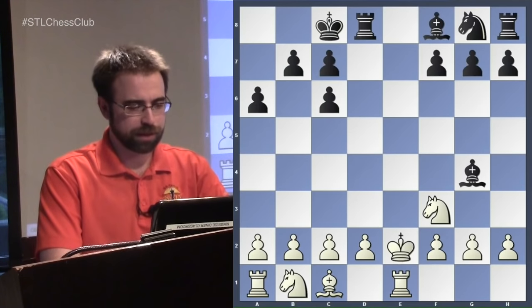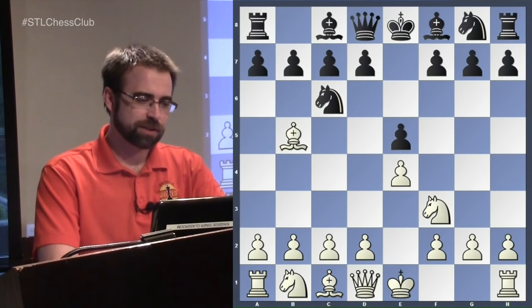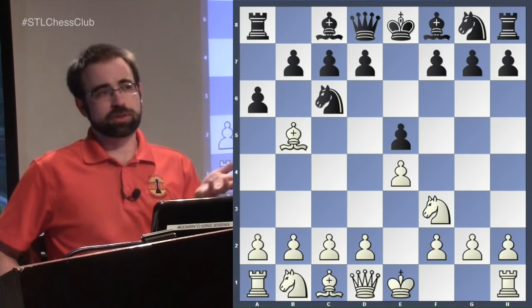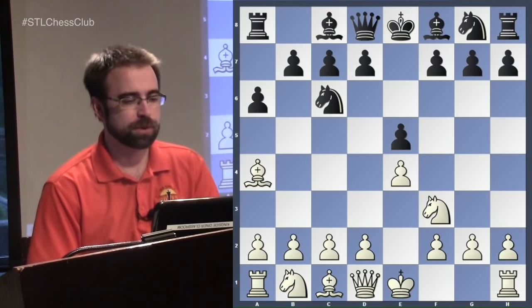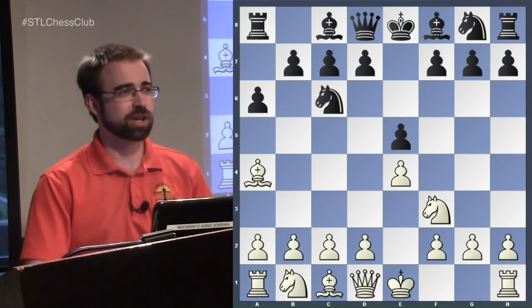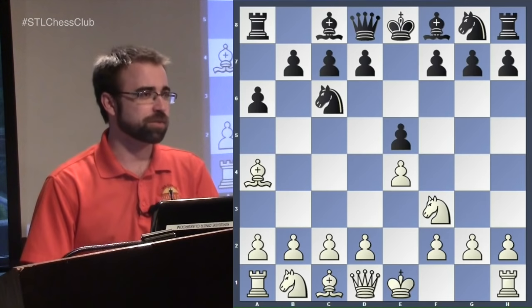That's not the right way to play the exchange variation — but that's not our main focus tonight. After a6, there really is no immediate threat to take the knight, but if we keep our bishop on the same diagonal as the knight it'll be a recurring theme. In the first few moves we always need to be calculating what happens if we take the knight.